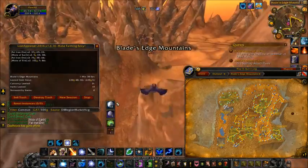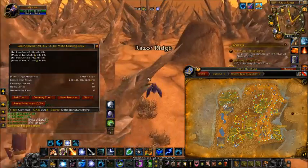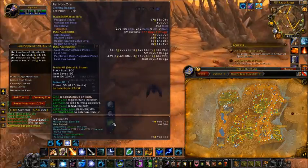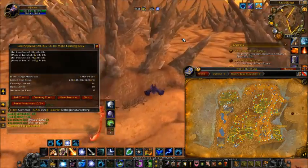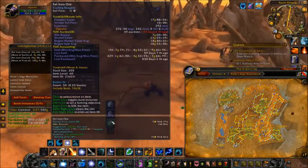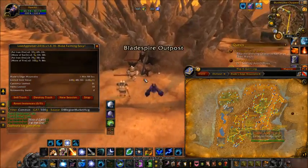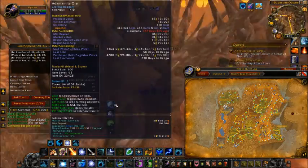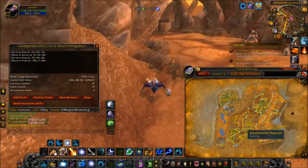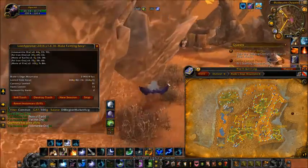I've gotten quite a bit of adamantite ore and also fel iron ore. The fel iron ore I am actually pretty impressed about, just because of how hard it is to actually farm inside of Hellfire Peninsula. You don't typically see that a whole lot, but if you can't sell the adamantite ore on your server, then what I would recommend is to use the adamantite ore shuffle.